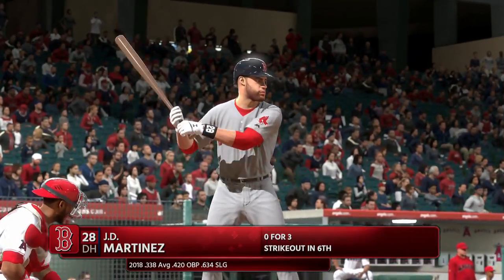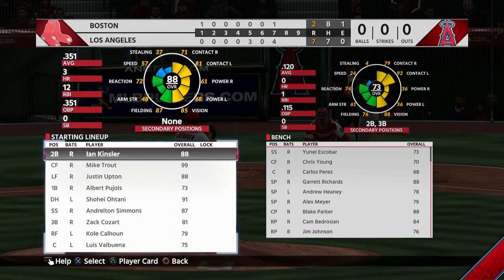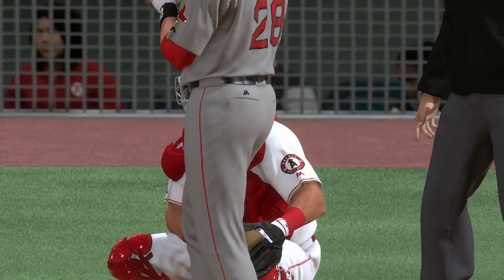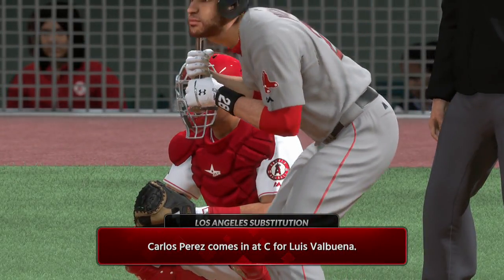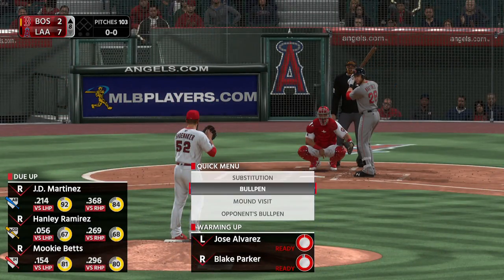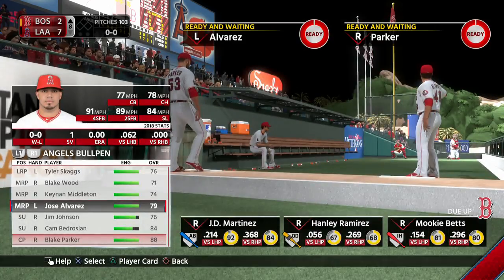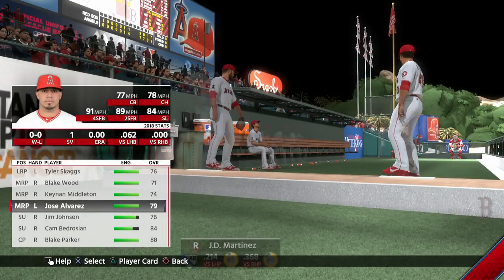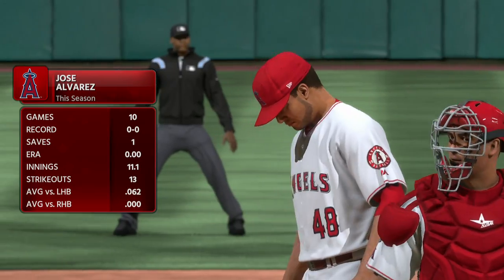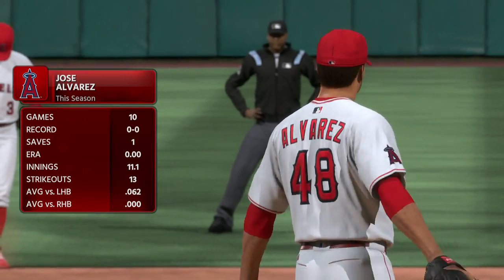Here's J.D. Martinez, 0 for 3 with a couple of strikeouts to this point in the ballgame. It doesn't look very promising as they move into the later innings, down by a bundle. It's time to get some base runners and hopefully a long ball to get back into this one. Jose Alvarez has been summoned from the bullpen to start the eighth — Jose Alvarez, number 58.